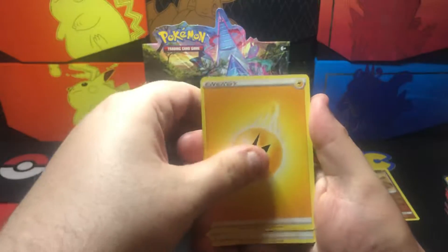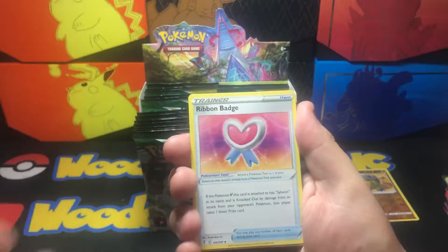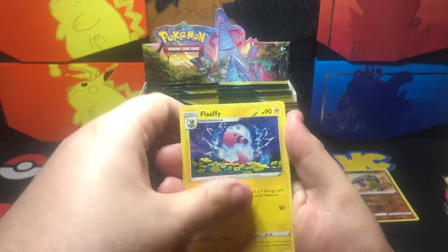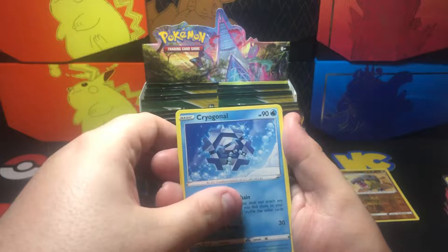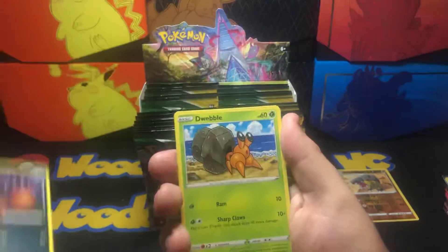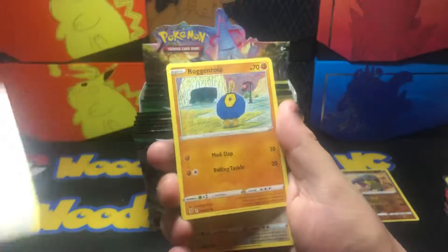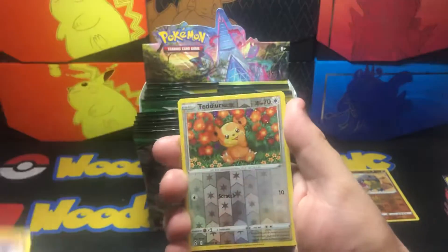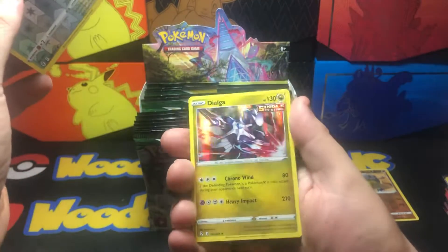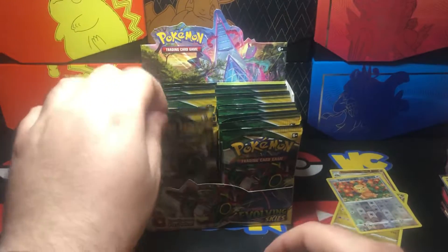Pack two: Lightning Electric Energy, Treasure Energy, Ribbon Badge, Flaffy, Cragnalum, Nickit, Dwebble, Rufflet, Roggenrola, Teddy Ursa is reverse, and Dialga is our holo.